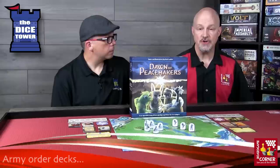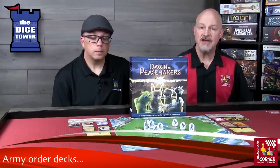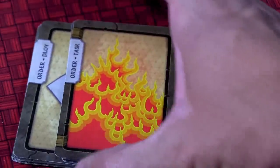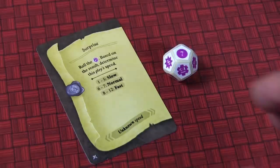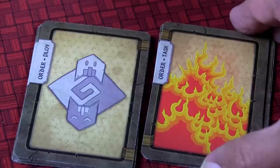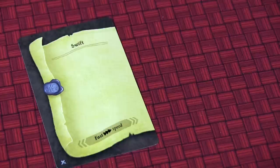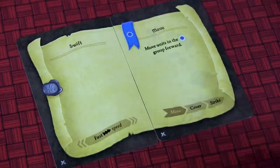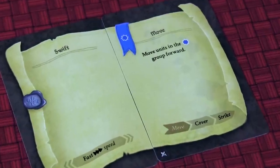The actions of each army are determined by order decks. Every order has two halves. The first half is the ploy, which determines the speed of the order — ranging from slow, to normal, to fast, and even unknown where the speed is determined by the roll of a dice. The other half is the task part, which determines what type of action is taken: it can be to move, to strike, or to cover and take a defensive stance. The task half also determines which type of troop performs that order.